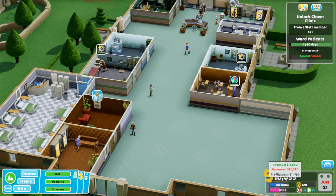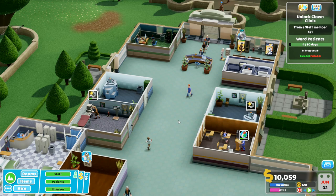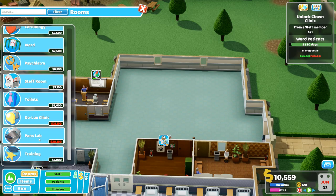I've only got 10 grand, which means I can't do the Pan's Lab treatment now. I've got a spare doctor floating around which is a bit of a problem. I don't have a receptionist at the moment. I can't build a Pan's Lab because I don't have the 20 grand - let me pause. I want to build a Pan's Lab - rooms - there it is, 20,000. Am I able to take a loan out? Let's look at profits and losses - a loan would be nice.